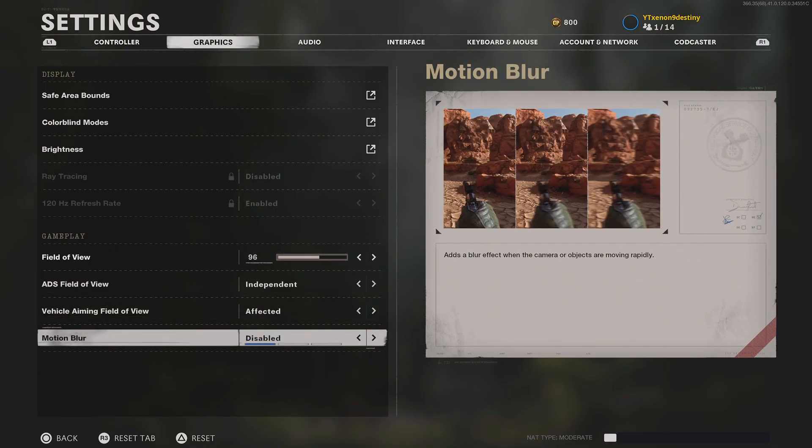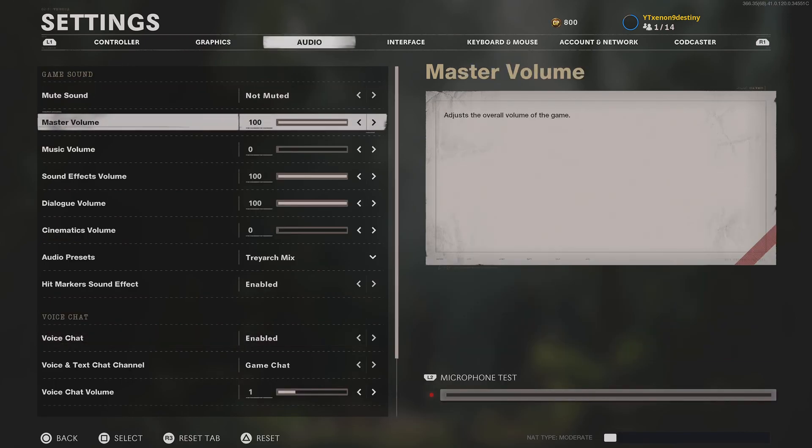Motion blur — always, always turn that off. Not only does it not look good, it makes it so you can't aim because you don't know where you're going. Just turn it off. There is absolutely no reason it should even exist, let alone be used.